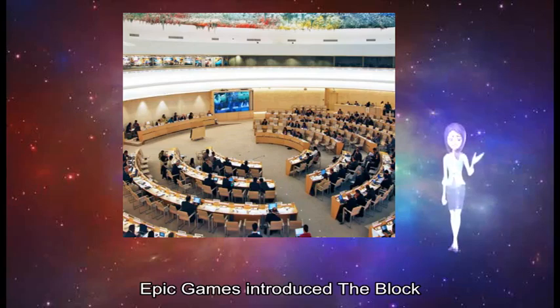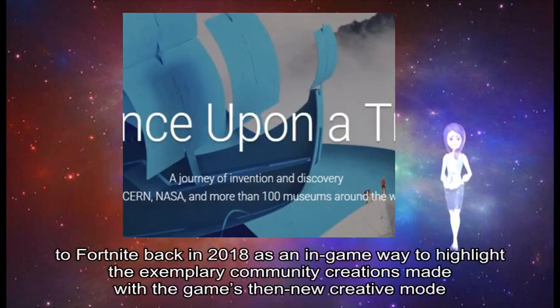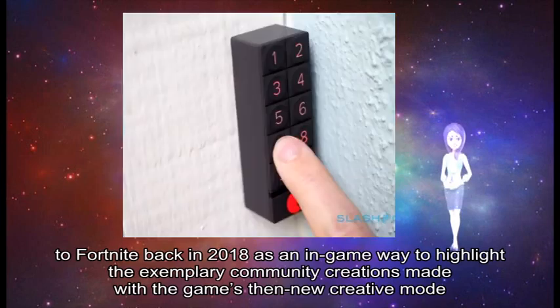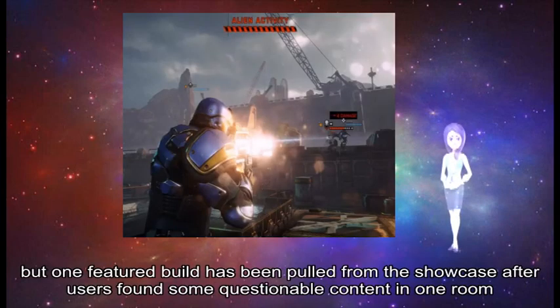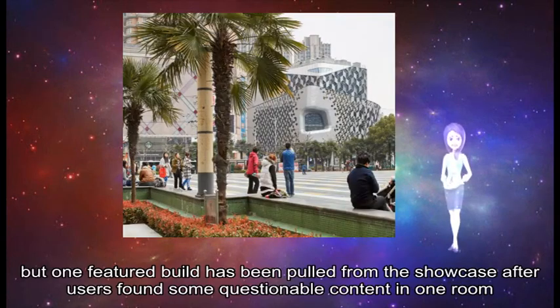Epic Games introduced The Block, a showcase area in its Battle Royale map, to Fortnite back in 2018 as an in-game way to highlight exemplary community creations made with the game's then-new Creative mode. But one featured build has been pulled from the showcase after users found some questionable content in one room.